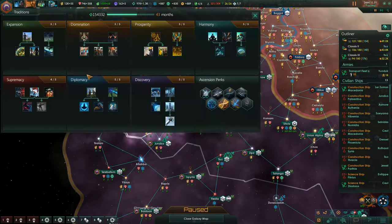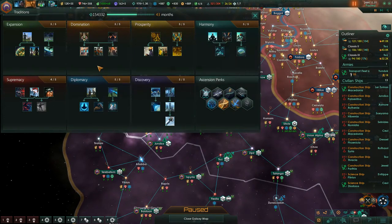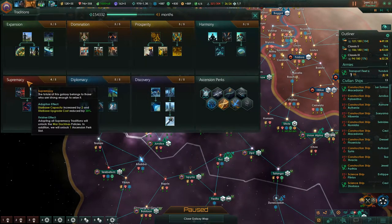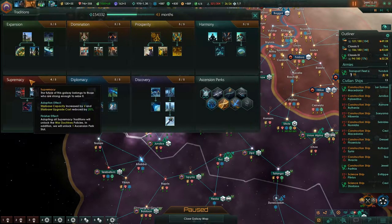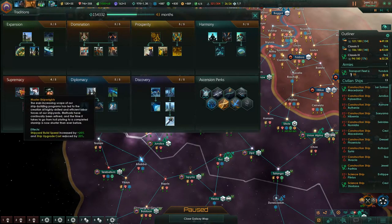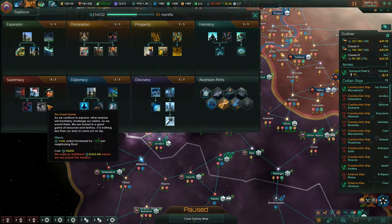The order I went was: Discovery, Diplomacy, Harmony, Expansion, Prosperity — or Prosperity then Harmony, I cannot remember. Anyway, the fifth one is Supremacy. It's just all the war things: more starbases, secret builds, their claims, army damage, stuff like that.